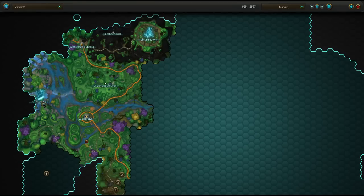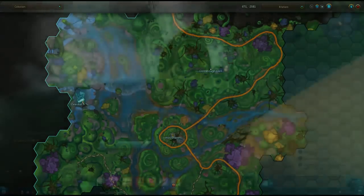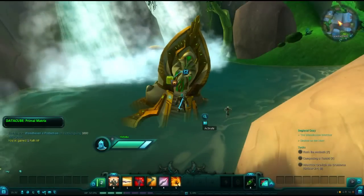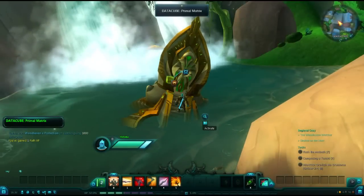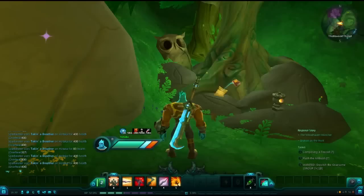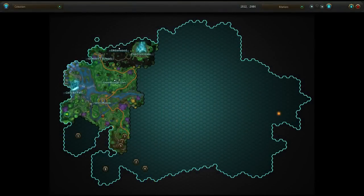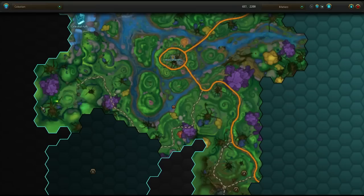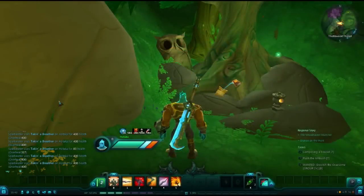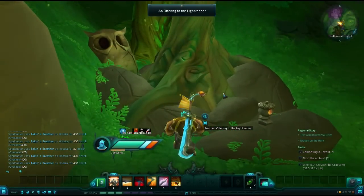Next, we're going to climb to the top of the Celestial Falls, and you will find a data cube labeled Primal Matrix, sitting on this flooded Elden statue. Nearby, in the Thistlewood Thicket — almost on the complete west side of the map — near this statue-tree-altar kind of thing, you will find a journal labeled Offering to the Lightkeeper.